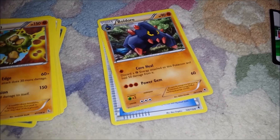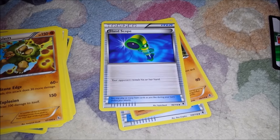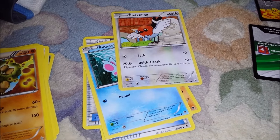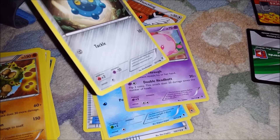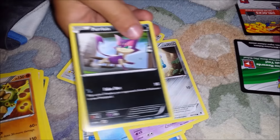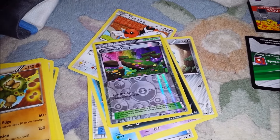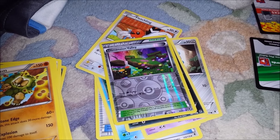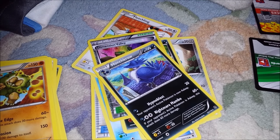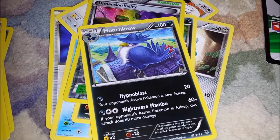Boldore. Handscope. Finneon. It sounds like a minion. Fletchling. Mana. Mana. Bronzor. Bronzor. Bronzor. Purrloin. Purrloin. You're right. And didn't you already get another Dimension Valley earlier? I don't know. And Honchkrow. Cool. I like, look at this one. It's got like a little hat and it's on top of a roof. Pretty cute. Yeah.